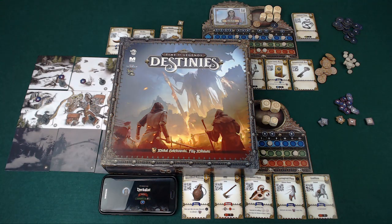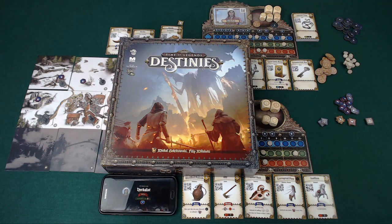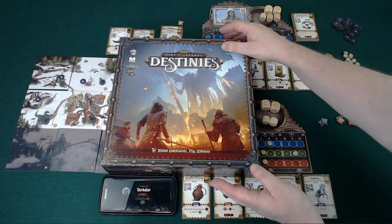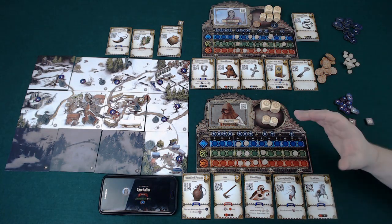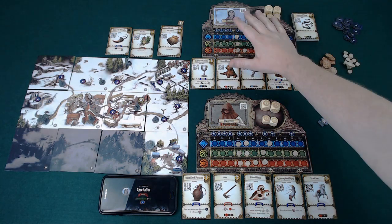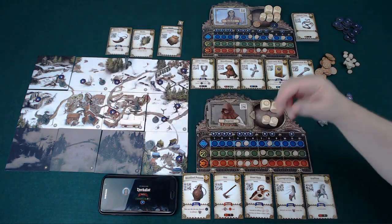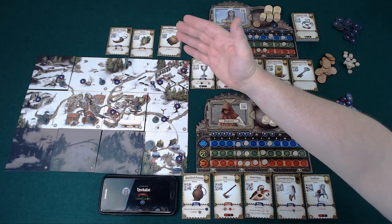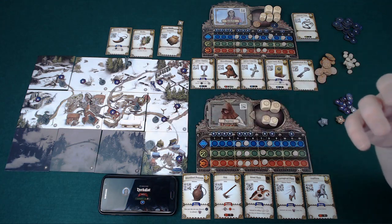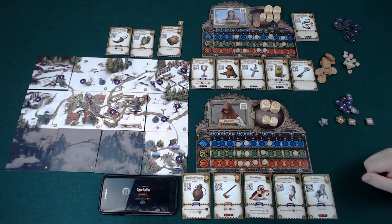Hello and welcome to part 3 of this gameplay playthrough of Time of Legends: Destinies from Lucky Duck and Mythic Games by Michal Golobioski and Filip Milanski, coming to Kickstarter on 24th September 2019. This is done with prototype components. If you haven't seen the other two parts, it might be worth going back. We continue on day 11 of the story with our herbalist fulfilling her destiny, and the deserter who has discovered the knight is caught up in demonic rituals.